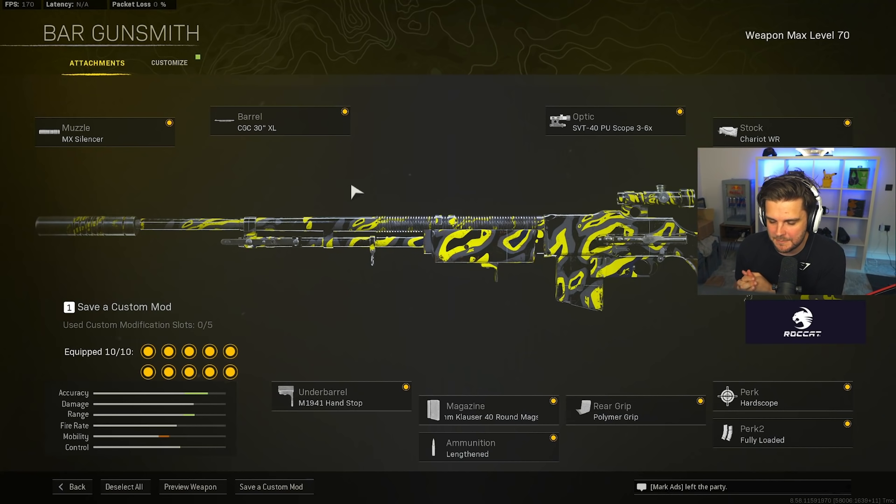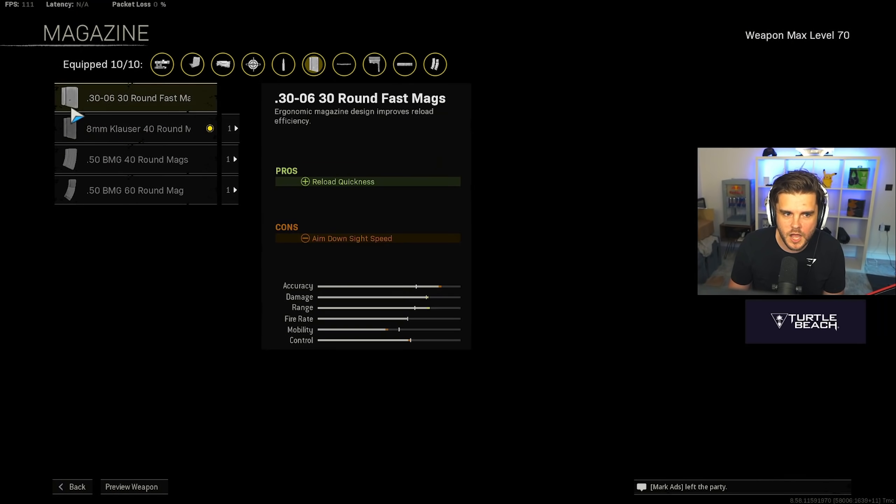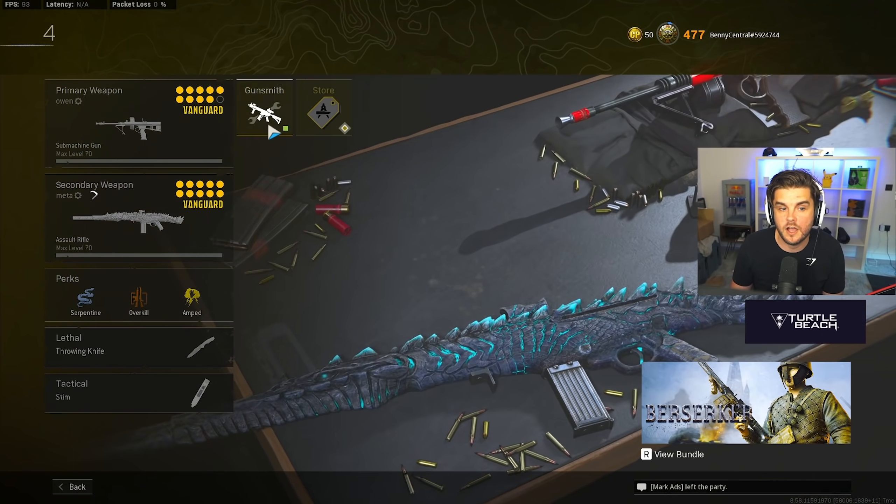Now the gun I'm most excited about — the BAR. The headshot damage multiplier has been increased to 1.85, so if you're hitting those headshots people drop very quickly. It's more of a skill weapon if you have good accuracy. Build: MX Silencer, CGC 30XL barrel, 3-6x optic to zoom in for headshots at distance, Chariot WR stock, hardscope, fully loaded, polymer grip, 40-round mag — like an AMAX now — lengthened, and M1941 hand stop. I use the 40-round because the higher fire rate gives a bigger margin for error.